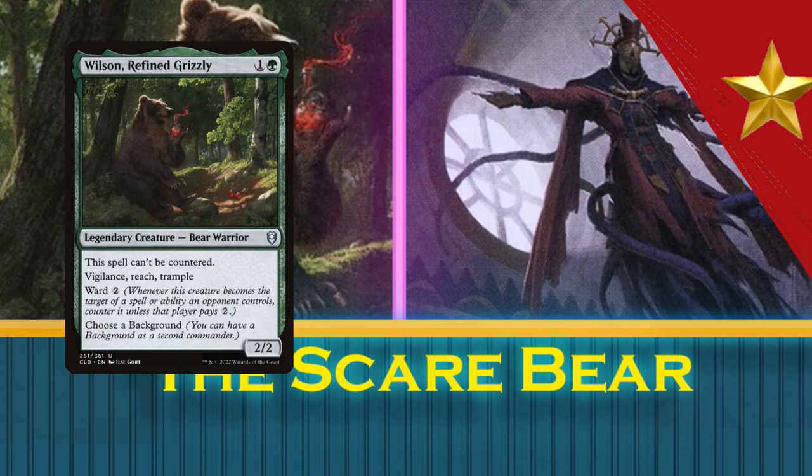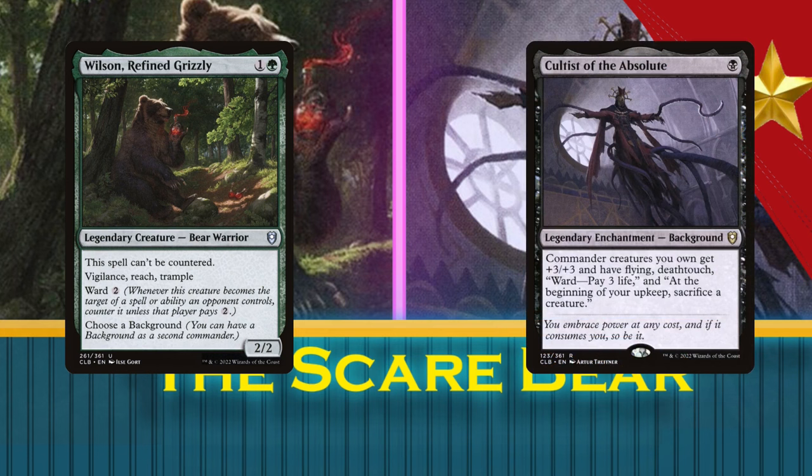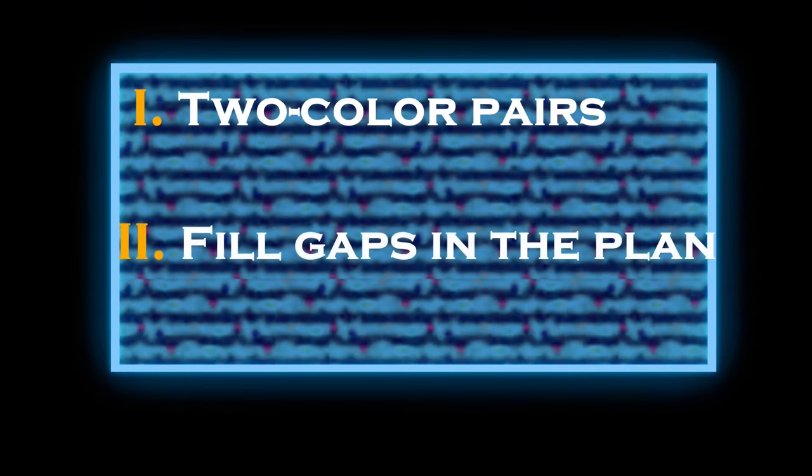Wilson is already amazing in combat and clearly spells out a Voltron strategy, but what he's missing is a way to buff himself — and Cloaks the Absolute fills that role much better than any of the other similar backgrounds, earning its place as his most popular choice. So when you choose a background, it should always give you access to another color and fill a hole in your commander's game plan.